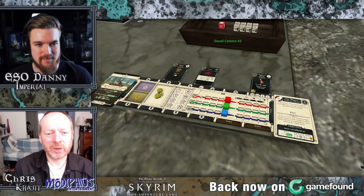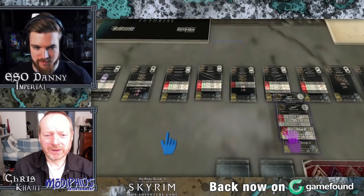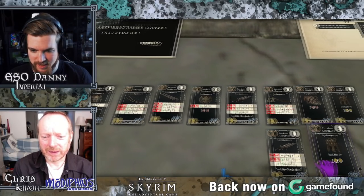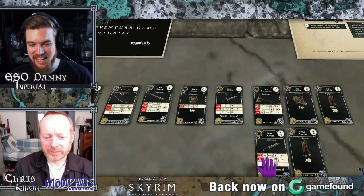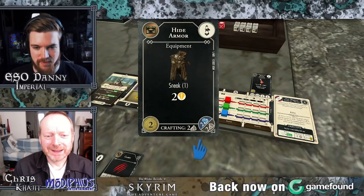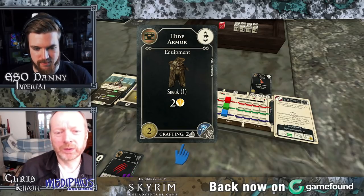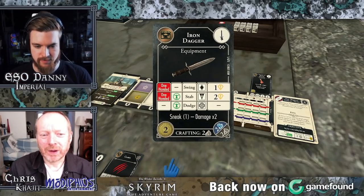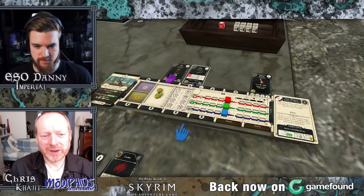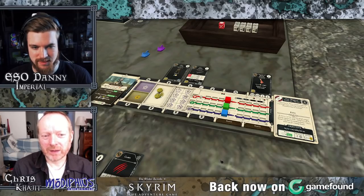I'm the sneaky Khajiit, so I want something that's going to help me with sneaking. I've got my eye on the iron dagger and the hide armor — both of them have sneak plus two. And you get double damage from the dagger. It would make sense to put your claws in your offhand, just because they do a different damage type. So I've got hide armor which protects me against yellow damage, and a weapon that does yellow damage. That's kind of like the setup done, and now we're going to start a proper game turn.